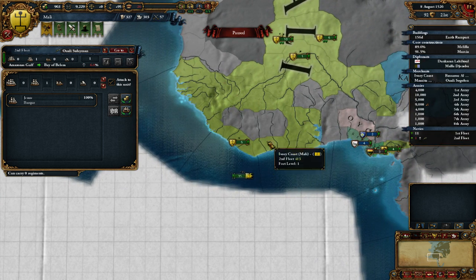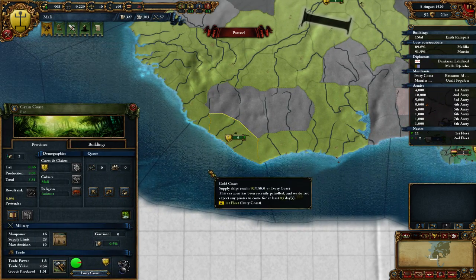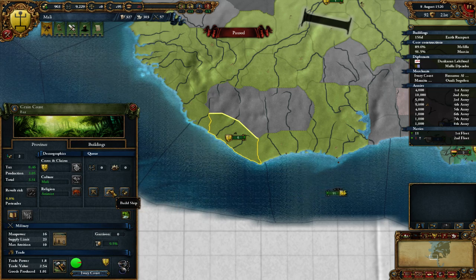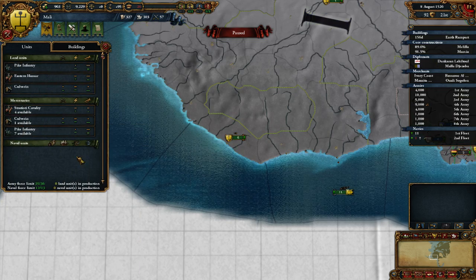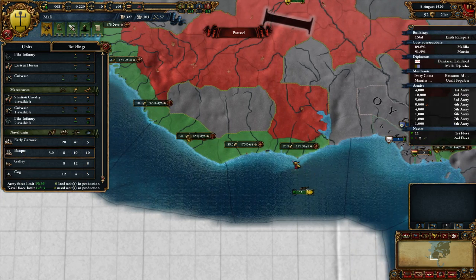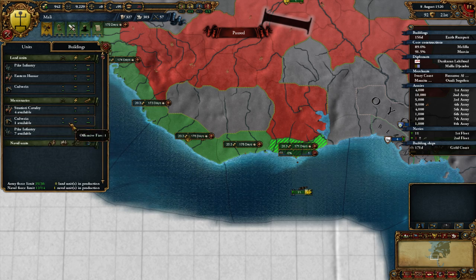Our colony in the Grain Coast has become self-sustaining - now that is excellent news. So it's trading in slaves, which is great. It ain't that great that we're trading in slaves, but that's just the game mechanic. We're gonna build a bark because we need another one.